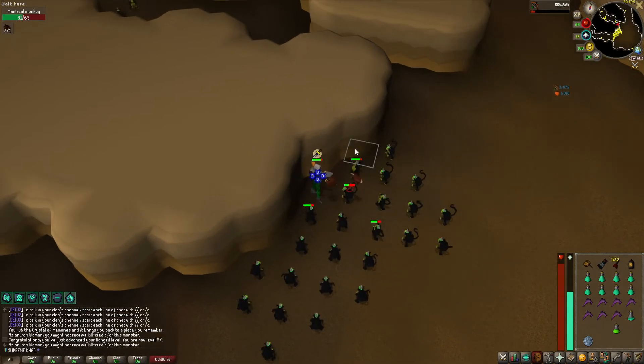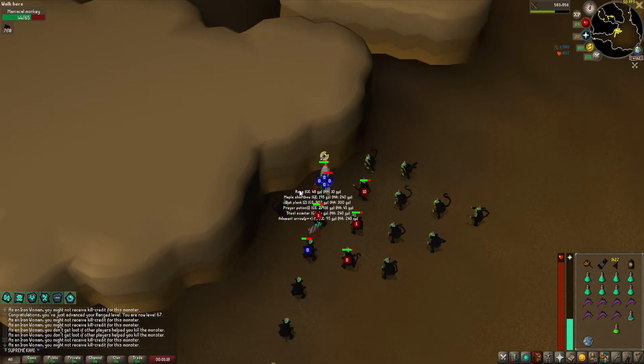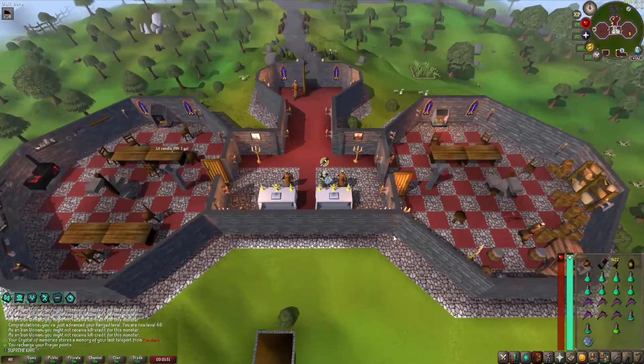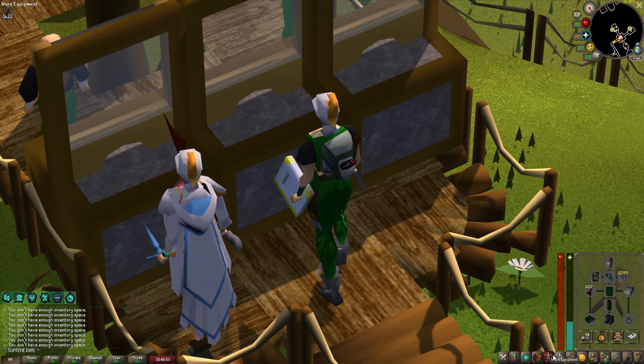I didn't know this - they drop prayer pots with one dose! This is an amazing way to get prayer pots. I teleport out, recharge my prayer and get right back there - easy as that. We ended up going from level 55 to almost 90 range. This is my setup with mithril darts.